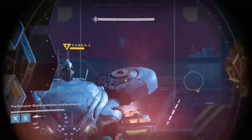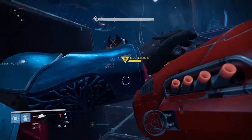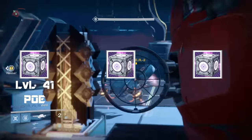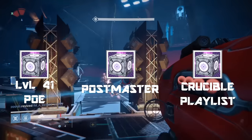First things first, if you're still looking for that sweet Specter and Desync gear, make sure you get your three Sterling Treasure Packages. You can get one from playing the level 41 Prison of Elders, you get one just from visiting your Postmaster, and the last one you can get from completing a match in the weekly Crucible playlist.